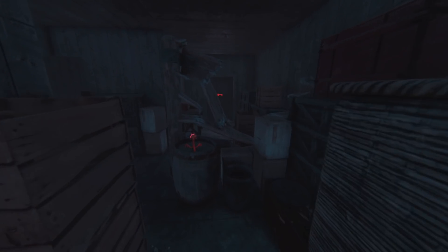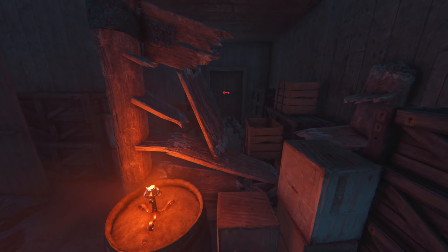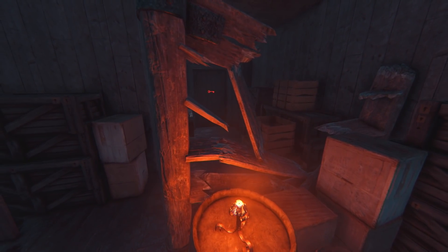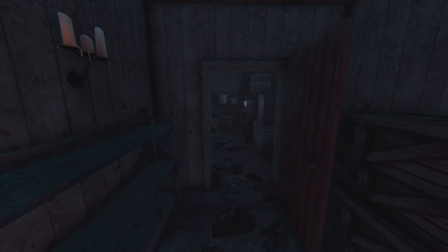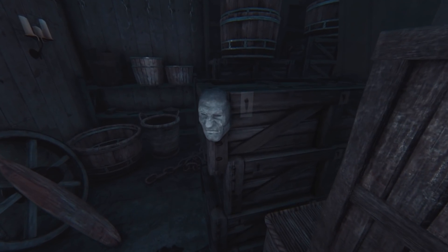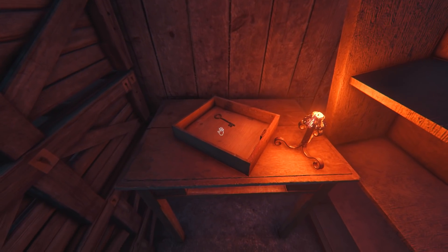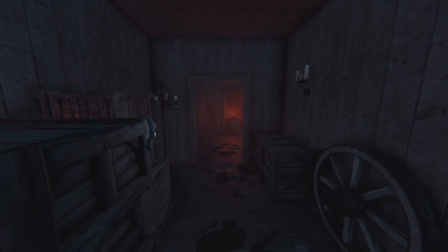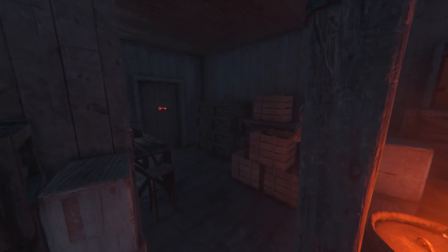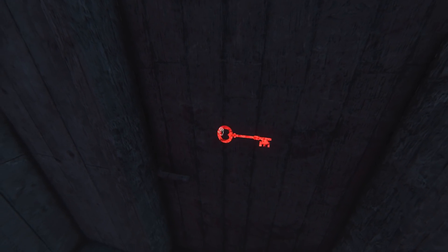It looks like — oh, we need a key. Wait, what? Am I seeing things again? I think I'm hallucinating a great deal of this. Hopefully the key is somewhere down here. Seeing this mask actually gives me some comfort — I actually miss those guys from upstairs. There's the key. That doesn't sound good. I'm actually quite disappointed in myself that I keep getting jumped like this successfully. By the end of this game I should be hardened to this sort of thing. Although, I said the same thing with Spooky's House of Jump Scares and that didn't really work either. Just checking all the corners now — I'm expecting the worst.